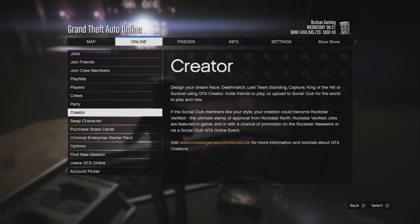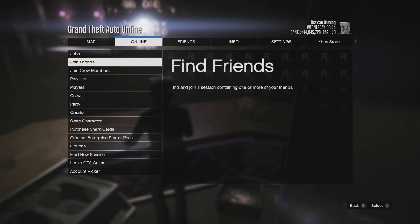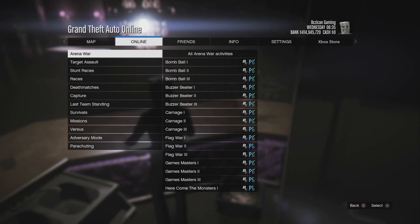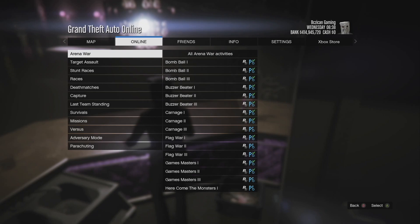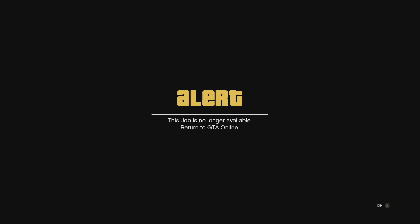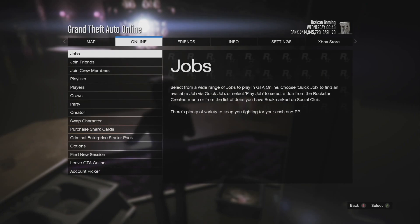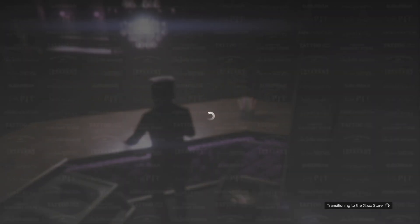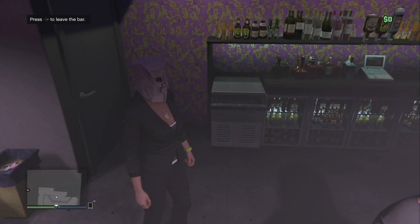Accept the first alert, decline the second. Hit pause, go to Online, and open up Criminal Enterprise Starter Pack. Back out of that, then go to Jobs, Play Jobs, Rockstar Created, and play the very first one at the arena — Bomb Ball. Accept it and it will tell you the job is no longer active. Accept that alert and you'll be frozen. While frozen, hit pause again, go to Online, go to Purchase Shark Cards, then back out of the menu — and you should be unpaused.